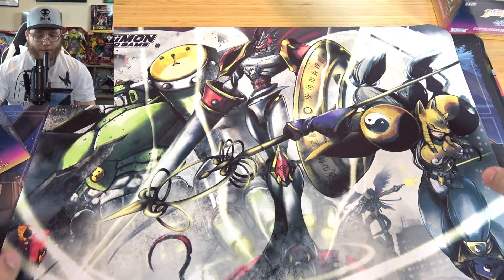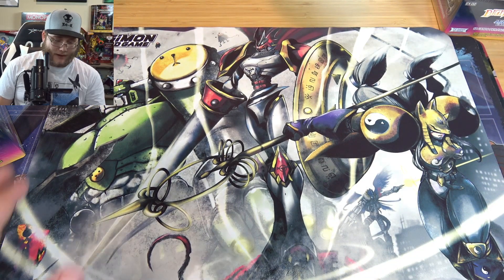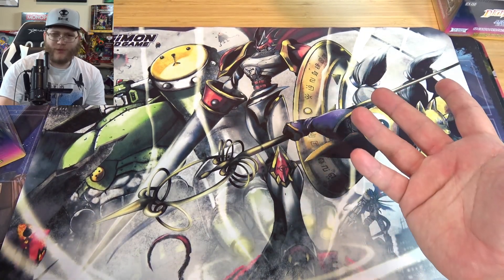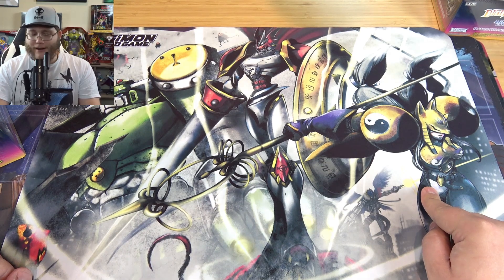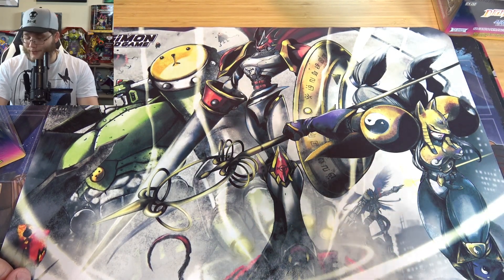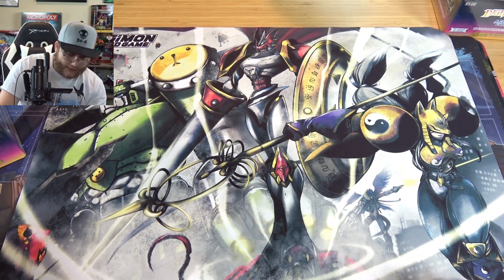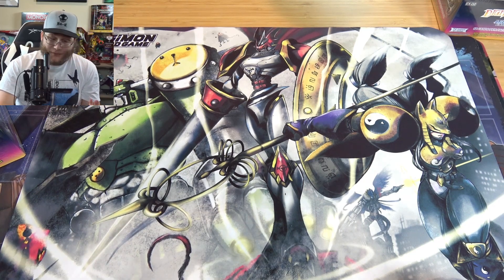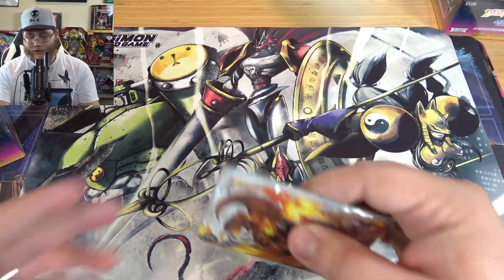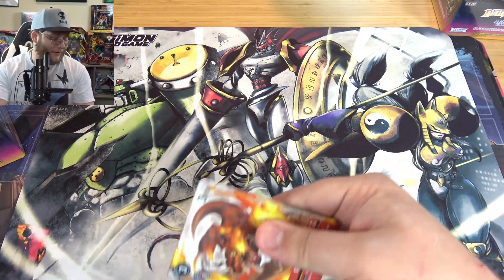Here's what the playmat looks like - it looks nice. Basically it has the biomerge Digimon on it because you have Mega Gargomon, Gallantmon - or Dukemon if you want to go with that - Sakuyamon, and even Beelzemon right here in the background. It looks really nice. I like the design and of course you got these promo cards which I'm sure are going to be very expensive. That's how it always works.